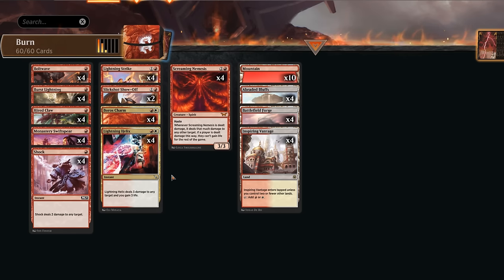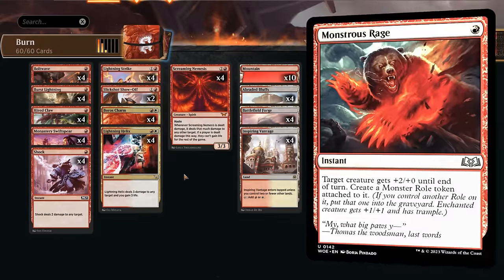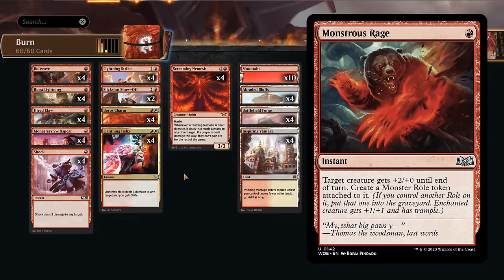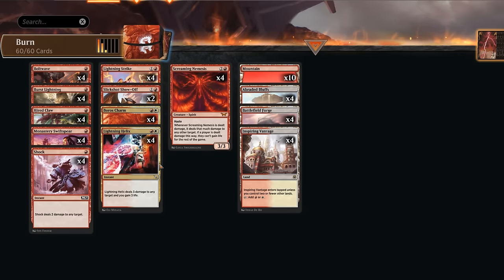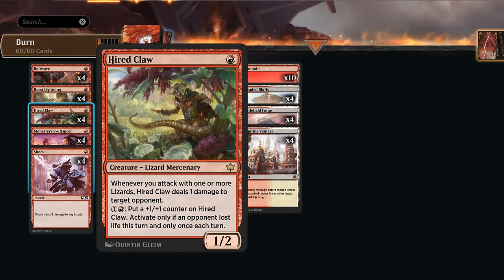Aura decks can be difficult to outrace once they land a lifelink enchantment, so having interaction is very important. This is the main distinction of this build compared to previous red aggro decks that relied more on pump spells and sacrificing creatures — this build is more about dealing with creatures through burn spells and then closing out the game with those same spells. Rounding out our creatures, we have the full set of Hired Claw, a 1/2 lizard that deals one damage to a target opponent whenever we attack with one or more lizards.